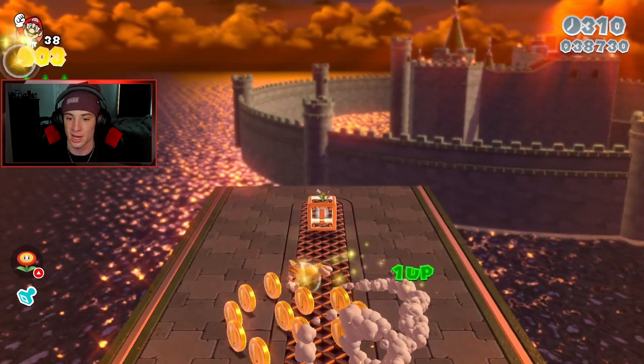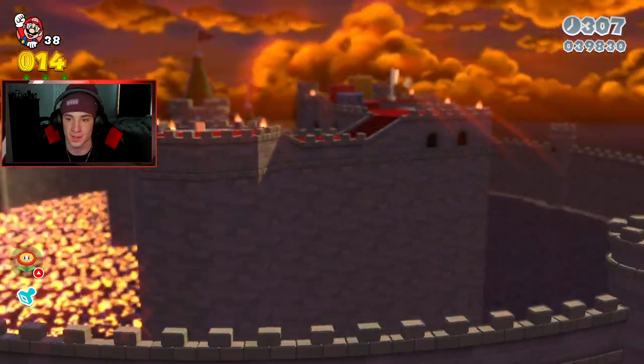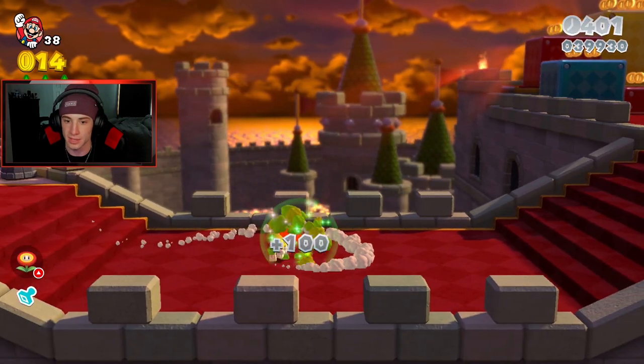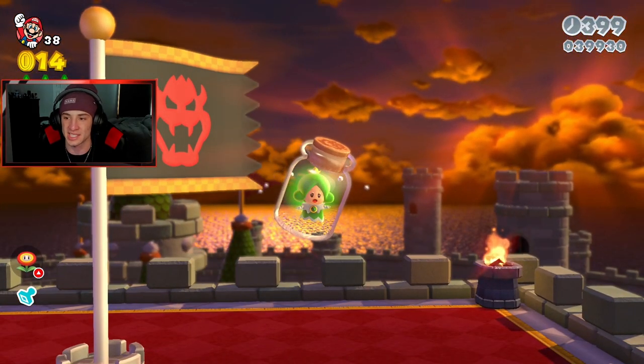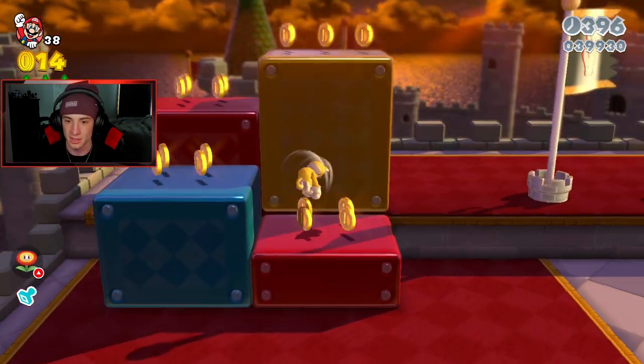We got all the stamps, all the green stars we can get so far. Heading over here — there's our first fairy we gotta save. I'm gonna see if I can find something — if you get on top of here I believe you can overlook this land. If you wait here for a little bit you might see a giant hidden Luigi or Mario walking across the water.